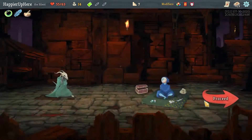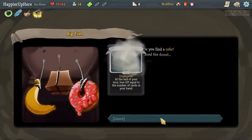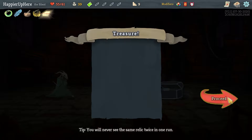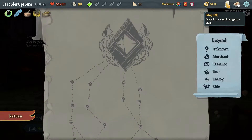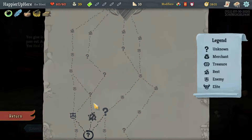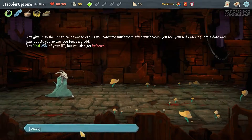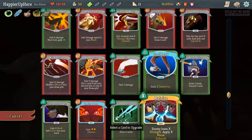Not seeing anything amazing. Maybe I should just take a relic — Singing Bowl: when you add cards to your deck you may raise your max HP by two instead. That will help offset the effects of Terminal a little bit. Let's take it. There's curse number one as well as Potion Belt — I'll pick up, gain two potion slots. And then Art of War: if you do not play any attacks in your turn, gain additional energy next turn. Another curse — I should try to go for the Cursed Run modifier. Let's go for another curse rather than another relic.